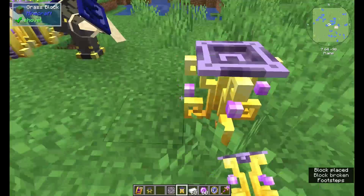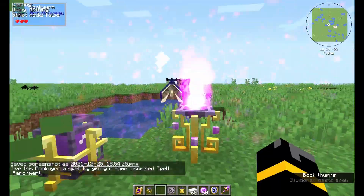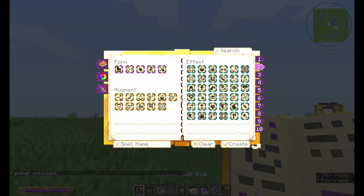Then you want to get yourself a ritual brazier and a ritual stone of bind. Use that and you'll get the bounce for the bookworm. Using that will open up the bookworm tab in your spell book, and clicking that will summon yourself a little familiar.